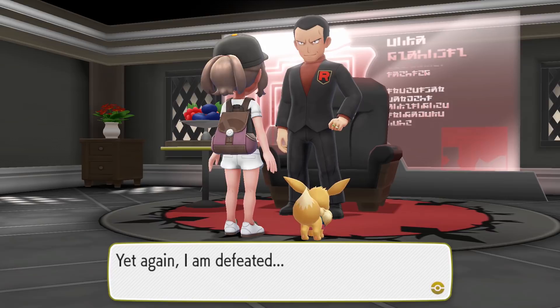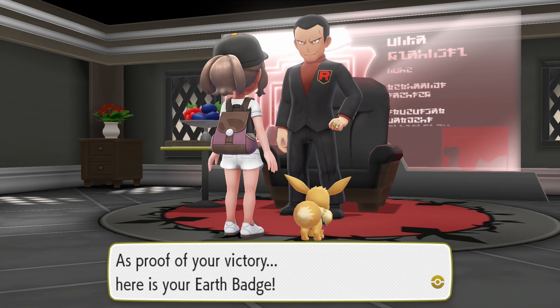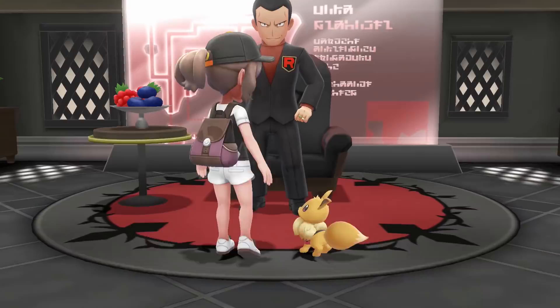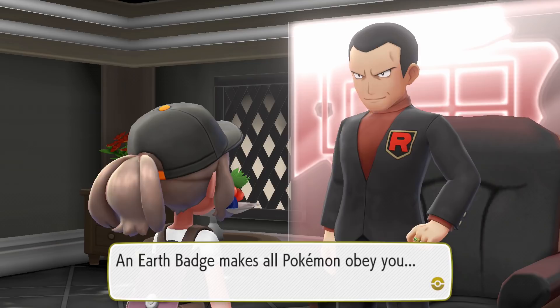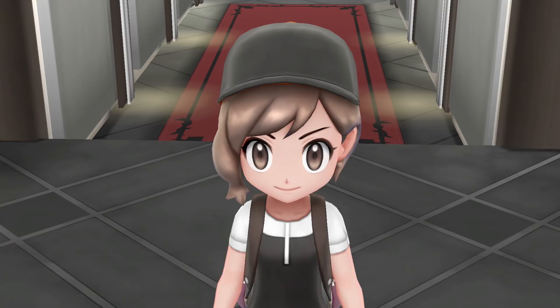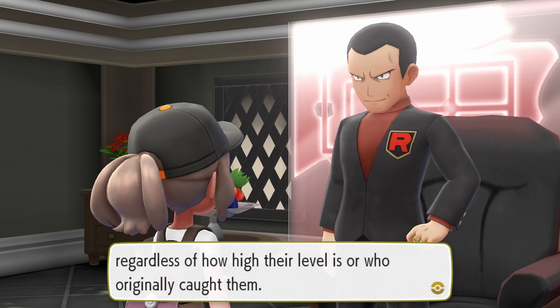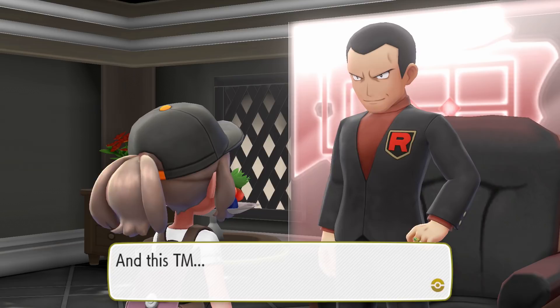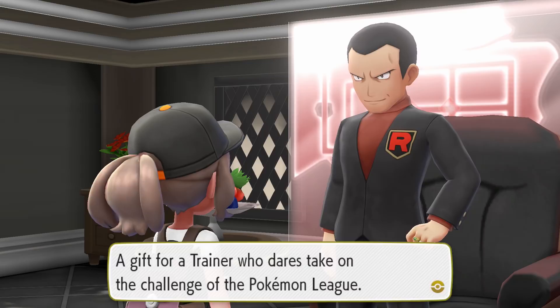Yet again I am defeated — as proof of your victory, here is your Earth Badge. You got an Earth Badge from Giovanni. The Earth Badge makes all Pokemon obey you regardless of their level or who originally caught them. It is proof of your mastery as a Pokemon trainer. With it, you can challenge the Pokemon League. And this TM — a gift for a trainer who dares take on the challenge.